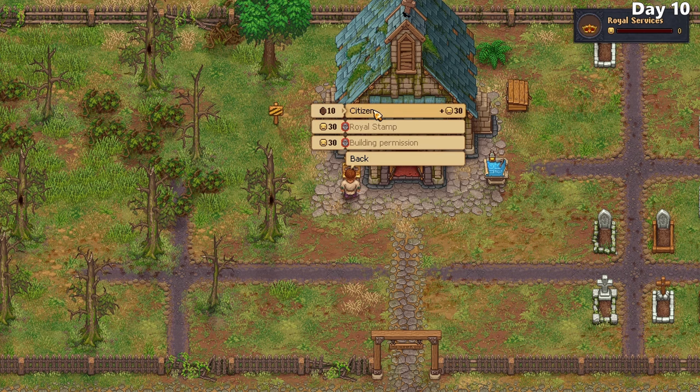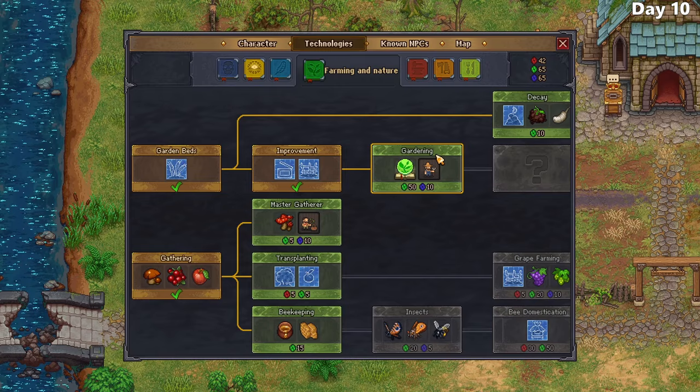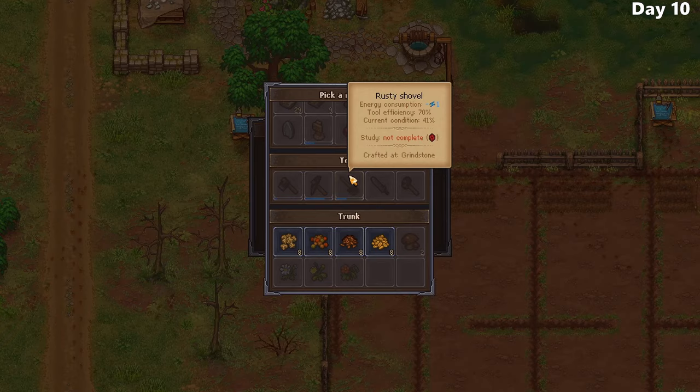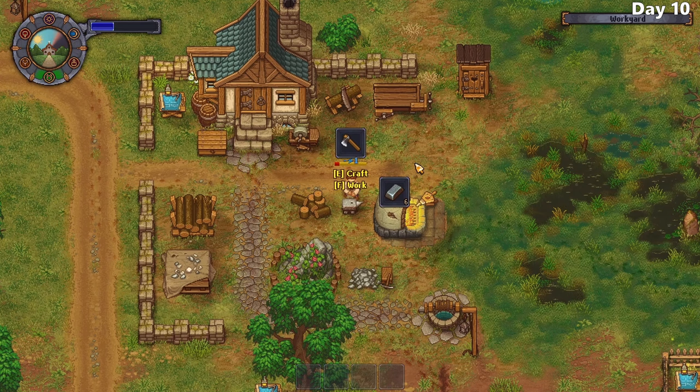I went ahead and officially became a recognized citizen by the royal services, with benefits including being able to buy a royal stamp and building permit - both of which were far too expensive for me right now. I was also able to finally get the farming perk I wanted, so I began planting my farm, eager to have some fresh food. I also began the process of upgrading some of my tools, since increasing their efficiency would mean I'd spend less energy on tasks.